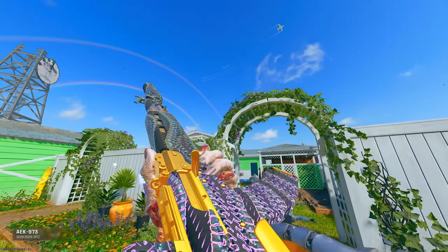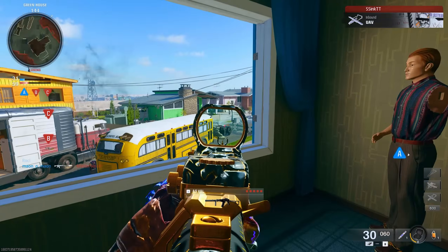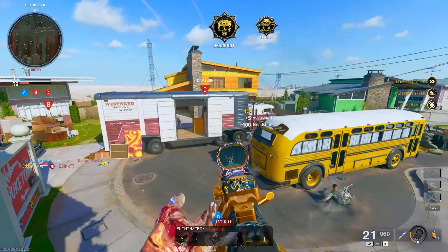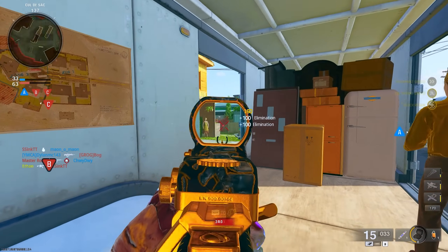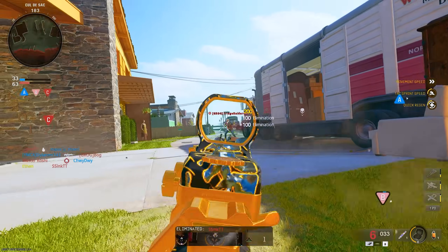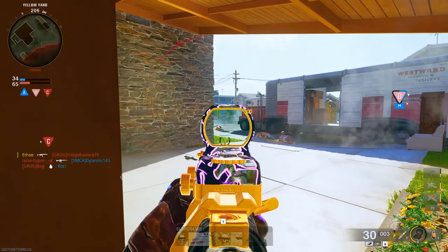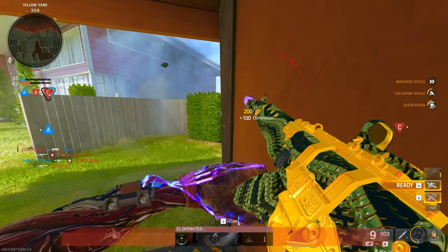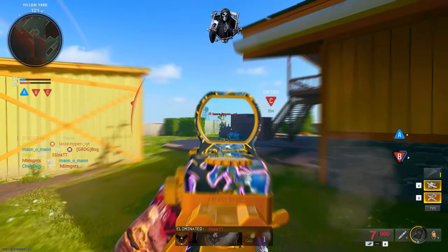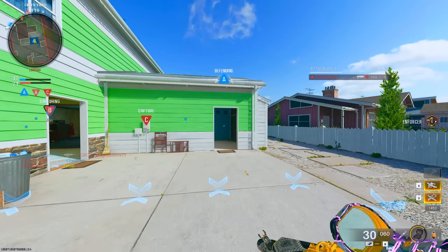The most overpowered gun in Black Ops 6, which is the AEK with rapid fire. 1, 2... wait, we're on a 4 kill streak, hold on, yes! There's our first bloodthirsty. We've only got 12 bullets left, we need to go. We need to do that but 2 more times.